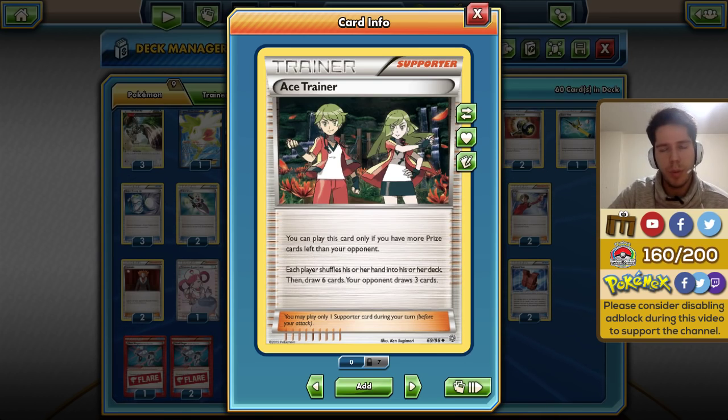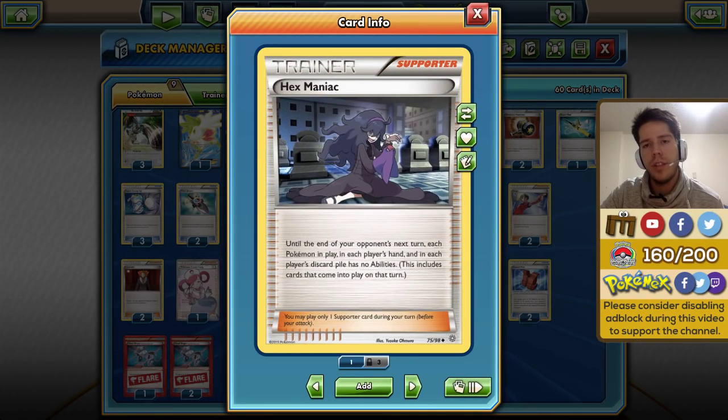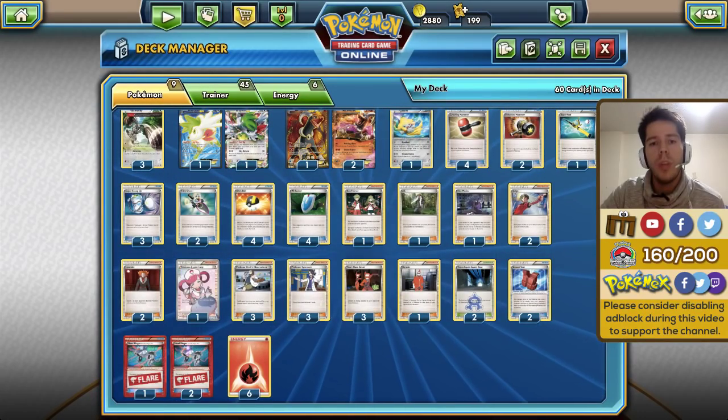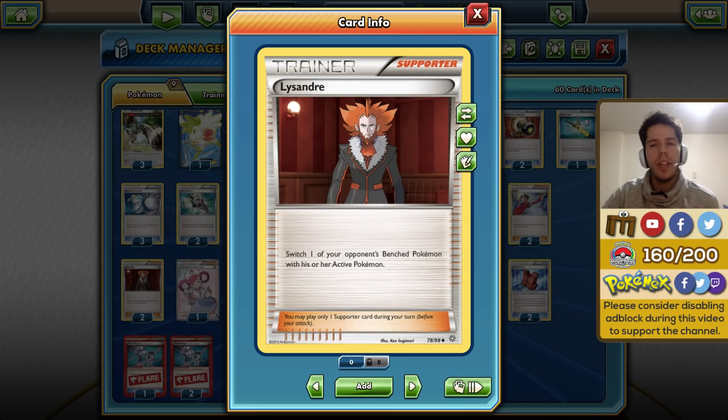We have Ace Trainer for the same reason — except you get more cards and your opponent gets even fewer. We also have one Hex Maniac to prevent Shaymin and Crobat drops, which could be very important. We have two Lysander because you might be able to lock something in the active spot — decks don't run very high amounts of switching cards, so Lysander could be very valuable, especially against something with a high retreat cost.